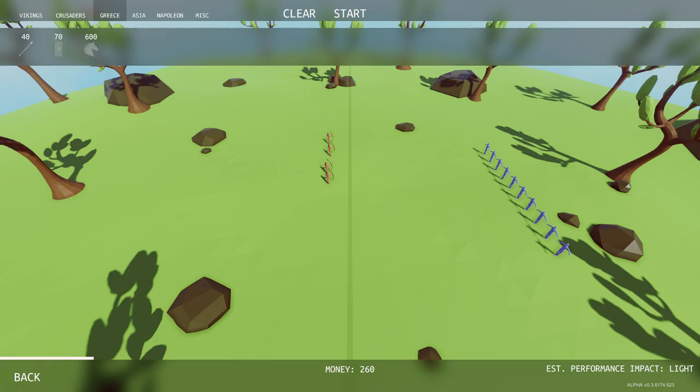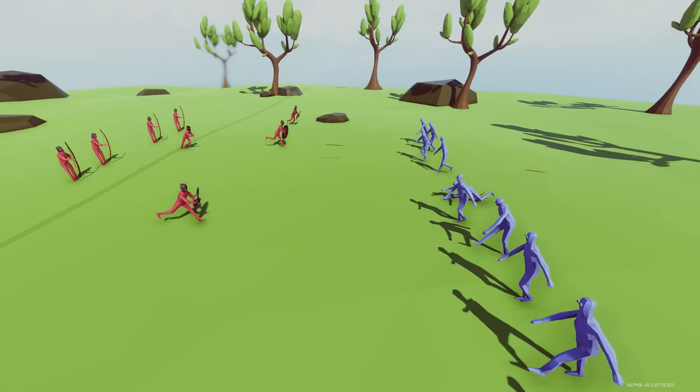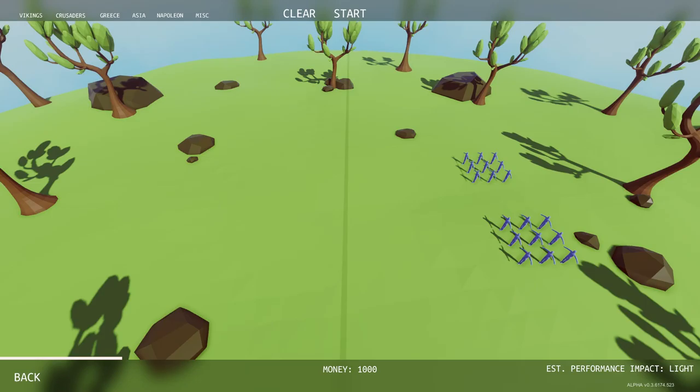Four archers, and then we need a ninja, and then maybe just some regular dudes to fight here. We could get three Vikings — this is probably overkill, but we're gonna do it. Vikings running forward, archers shooting, ninja throwing shurikens, and we won handily. We did lose a Viking, but otherwise that went very well.